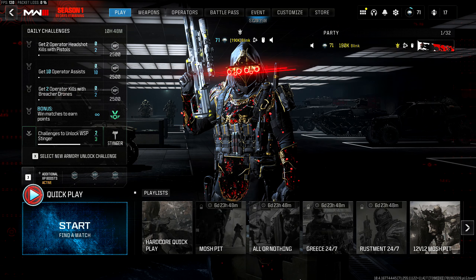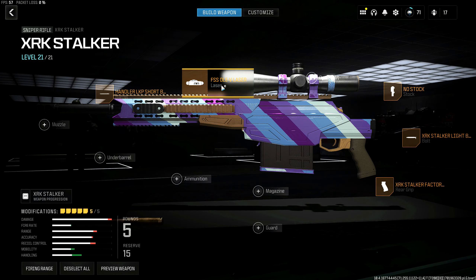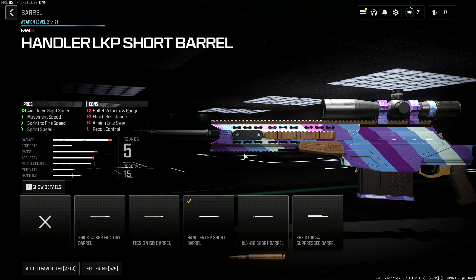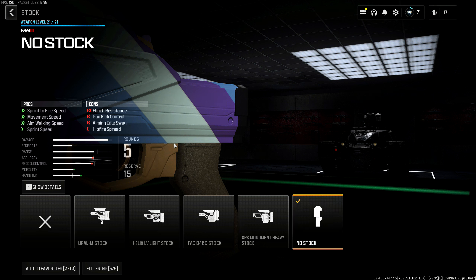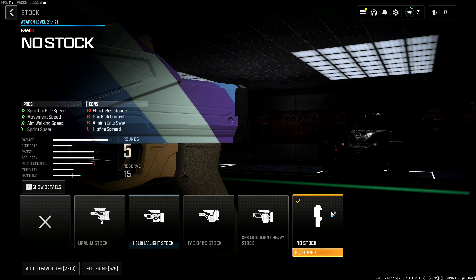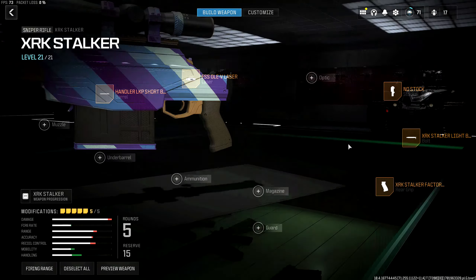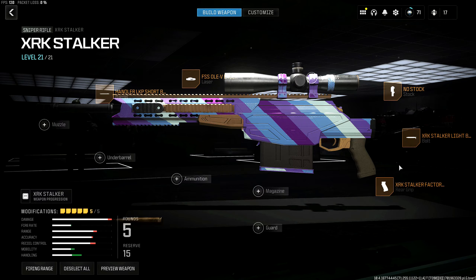If you guys could watch this whole video through, that helps me out so so much. Anyways guys, let's get to these classes. Going into the S&D setup, there are a few things I'm gonna be talking about. Starting off first, we got the Handler RPK short barrel. We then have the FSS OLED laser. We have the no stock — if you can't get the no stock, I do recommend using the light stock instead. There are a few bugs in this game right now with this sniper, so if you can't use the no stock, definitely use the light stock instead. Next we have the Stalker light bolt — the rechambering speed on this is insane, so you definitely need that.